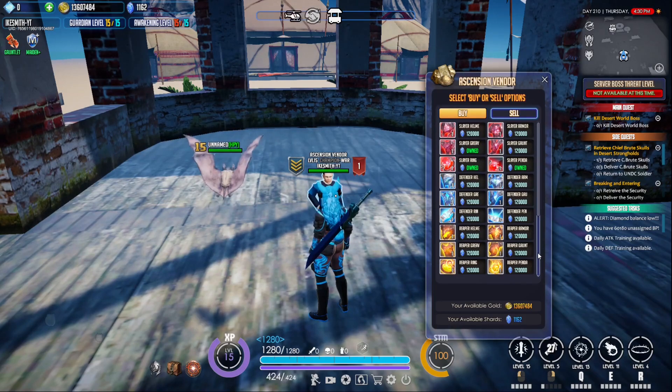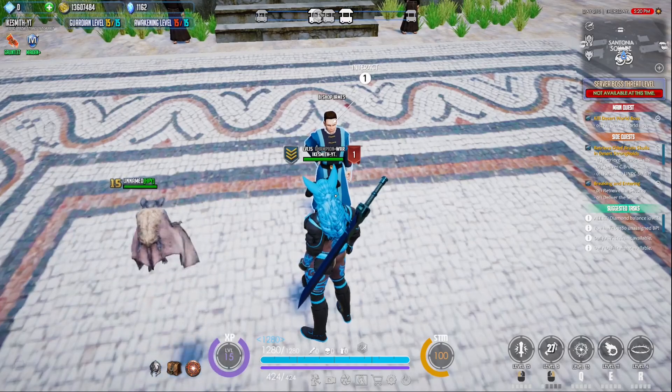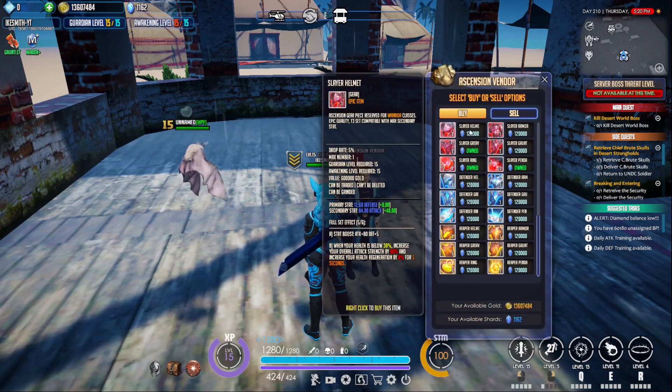Last thing to note: if you actually want to talk to this vendor, you need to hit chapter five in the story. If you don't do that, he's just not going to show up — if you talk to Bishop James out here, he's just going to say Bishop Clark is not here, he's out on urgent business. Keep in mind each piece of ascended gear is 120,000 shards.